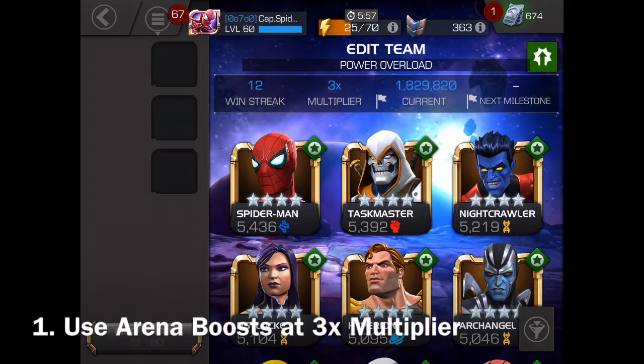The first thing I want to talk about is using your arena boost. You get arena boosts from those boost crystals through doing different activities, and also from your arena milestones. The best thing to do with those is to wait until you're at your 3x multiplier. If you have a 1.5 or 1.25 times multiplier on top of that 3x multiplier, you're going to get more points — basic math. If you use it at the 1x multiplier, you'll get a lot less points. So it makes perfect sense to wait until your 3x multiplier hits.